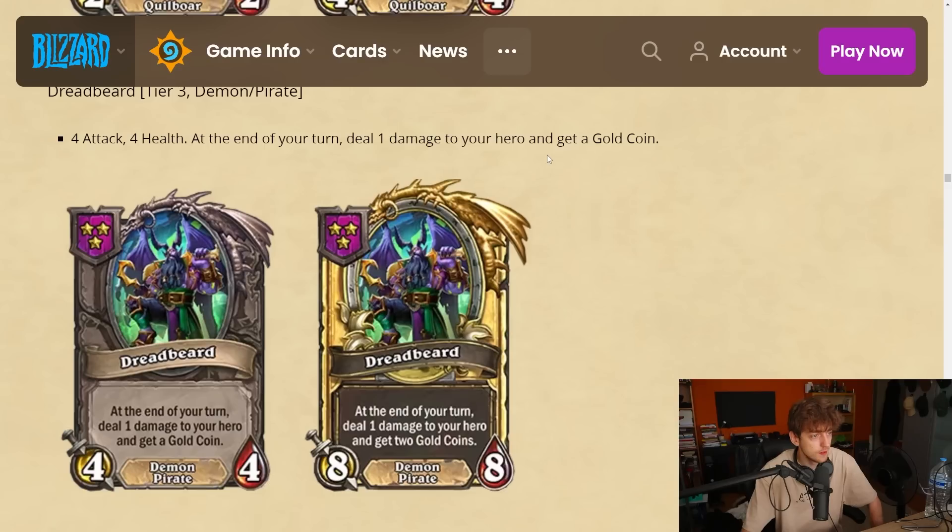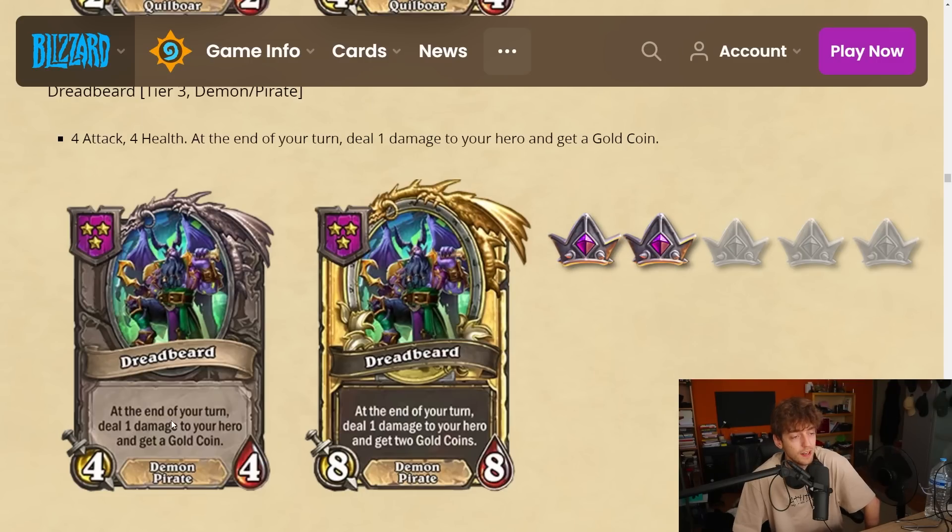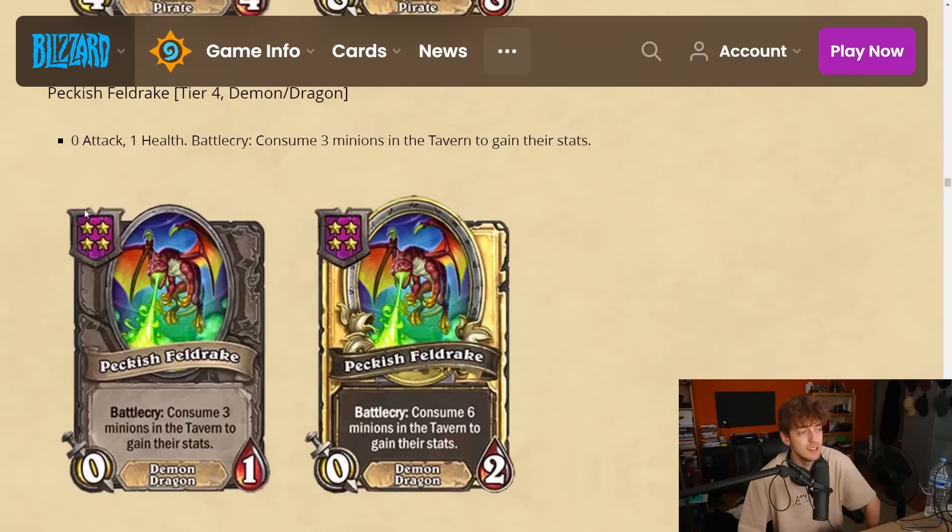Dread Beard — tier 3 demon/pirate, 4-4. At the end of your turn: deal one damage to your hero and get a gold coin. You generate money for the sacrifice of losing one health. There used to be a tier 3 card that on death just gave you a coin — this is a 4-4 instead of a 3-3, so you get plus one plus one stats for the trade-off of taking extra damage. I think it's okay but greedy. I'm gonna give this a 2.